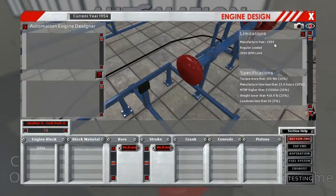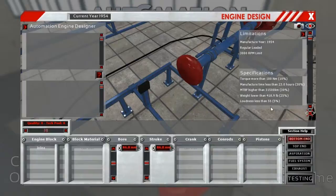We're in 1954, so we're gonna be limited on technology. We're looking at regular leaded fuel, a 3,000 RPM limit — they really do just need a little torquey motor. We need more than 100 newton meters of torque, manufacturing time less than 23 hours as they want to crank a lot out for the military. It's gotta have quite a bit of longevity at 31,500 kilometers, can't be too heavy, and it can't be very loud.